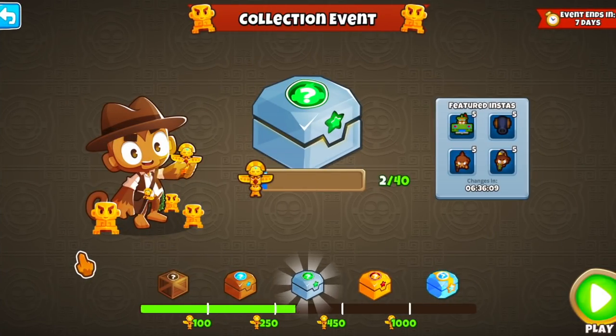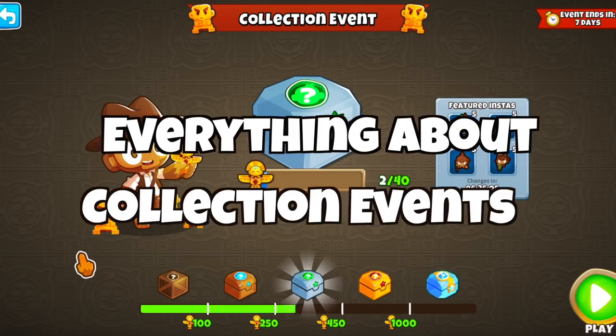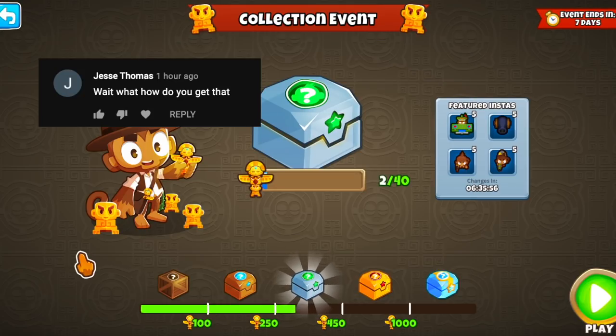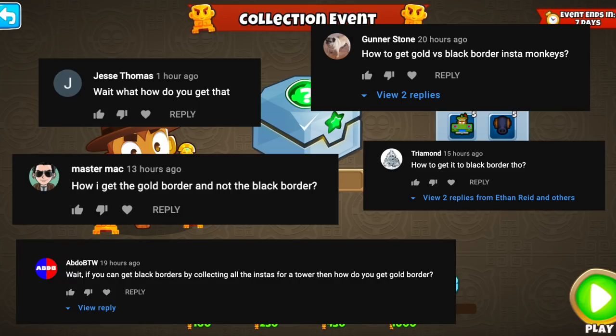Yo, what's up? So today I want to talk about pretty much everything you need to know about the collection events in Bloons TD6. Whenever there is a collection event going, or I post an image of a gold border insta monkey, I get so many questions like: how do you get this? Are there black borders as well? What is the best way to farm?